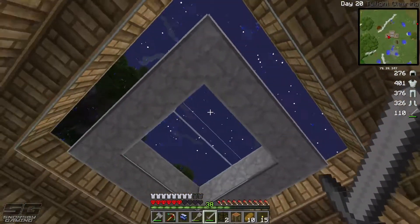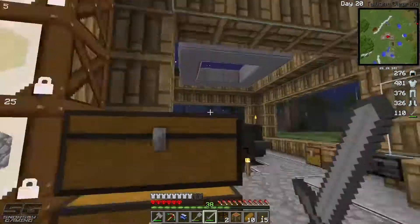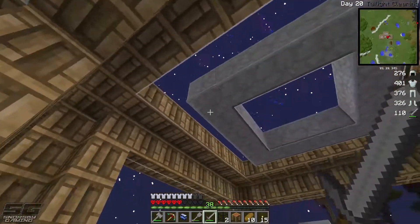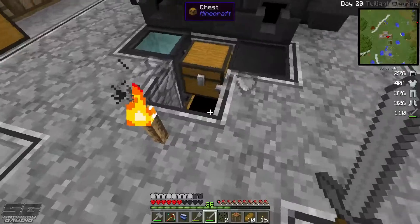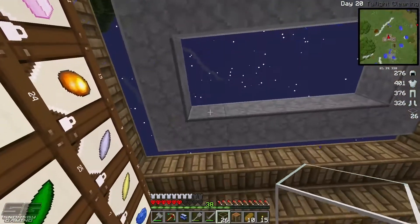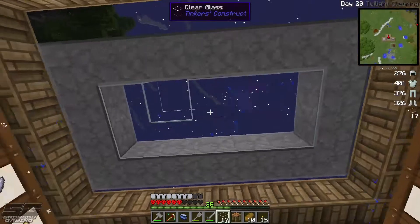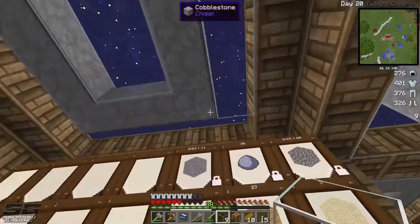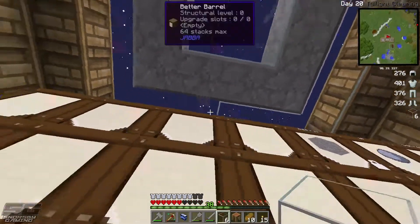The roof is nearly done — there is this little strip here and this whole room, and then we will be pretty much done with the whole house, which is awesome. I don't know whether I'll keep this cobblestone colour — I might change it up to something a bit different. We are getting plenty of clear glass, so I think when it stops raining we're going to come back and go for a little trip to the overworld to get ourselves a whole heap of lava. I'm going to use these tanks we made earlier to gather a whole heap.